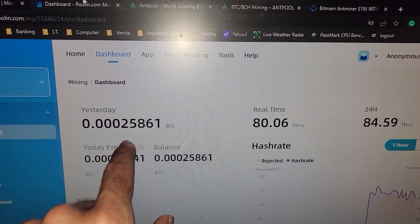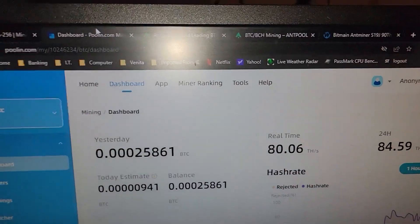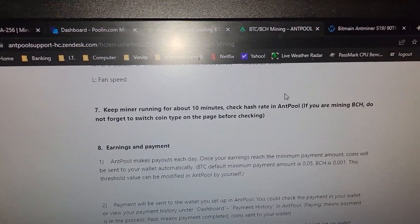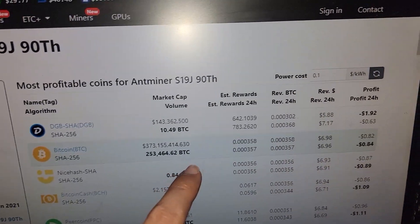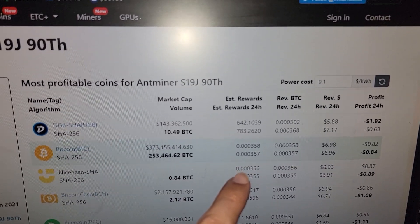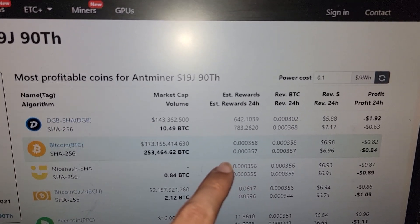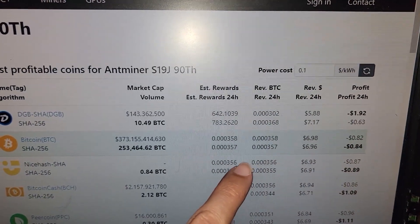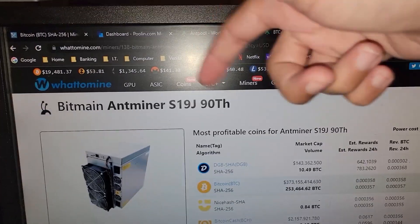We should hit profits of 0.00032 BTC once the 24-hour mark hits, so we're right on track. I know that doesn't sound like a lot, but it is more profitable than GPU mining right now. ASICs are loud and very power hungry unless you get the super efficient or liquid-cooled ones. The calculator shows we should be hitting 0.00035 BTC every 24 hours, and we're sitting around 3200 watts.